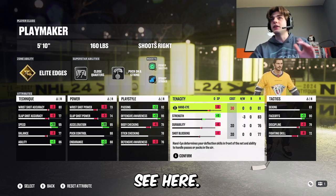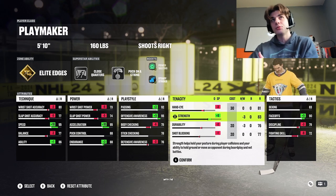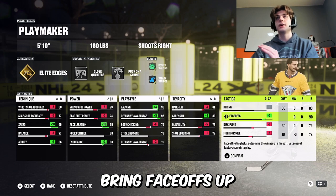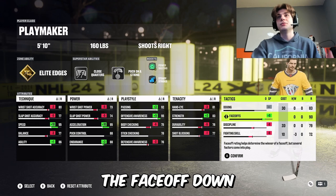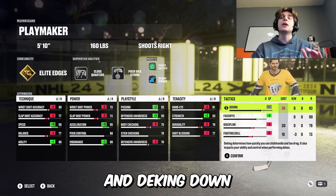Tenacity — not much to see here. I'm bringing strength up. If you get hit a lot and you want durability up a little bit, you can bring that strength down. I just think it helps with the lower weight — keeps your balance. Of course, this is a center build so I have to bring faceoffs up. If you don't want to run this at center, you can bring the faceoffs down and deking up. Or if you get into a lot of discipline trouble, you can bring that up and deking down a little bit.